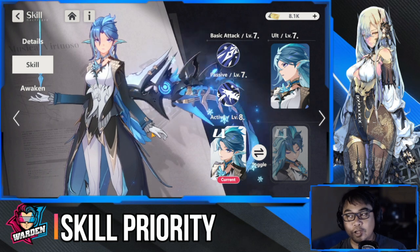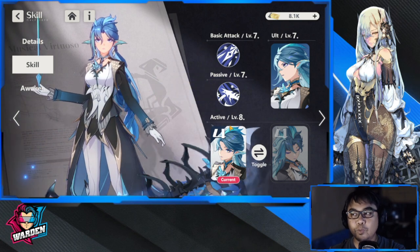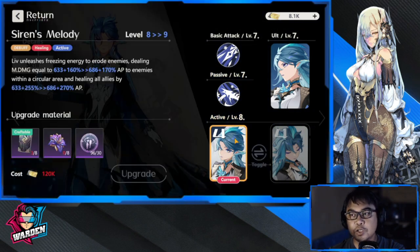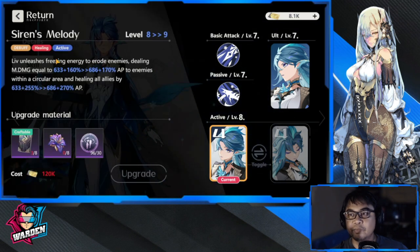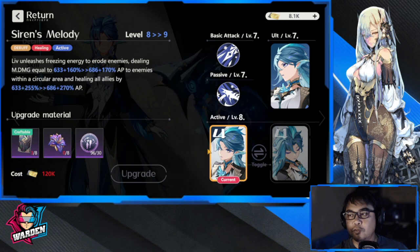Now for skill priority. Since you're really using her as a primary healer, prioritize the active skill Siren's Melody, which heals all allies. Unless you just want to heal one ally, you could go with Mesmerizing Tide — but I'd go with Siren's Melody because it also deals damage and provides decent healing. That's why you need to level it up first. Skip the single-ally skill and go with Siren's Melody as your active priority.